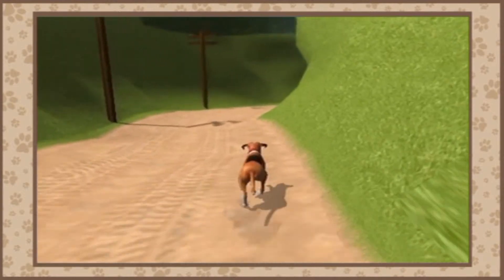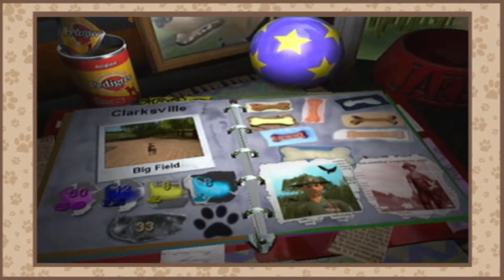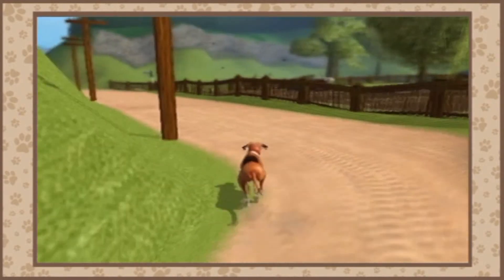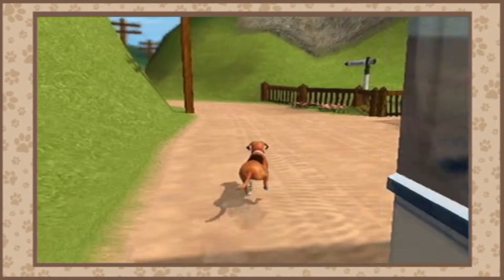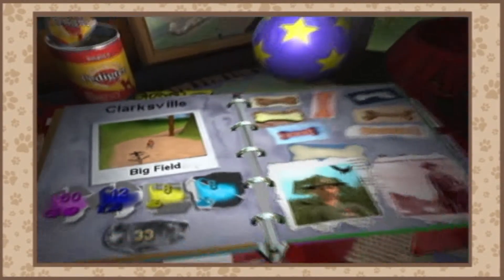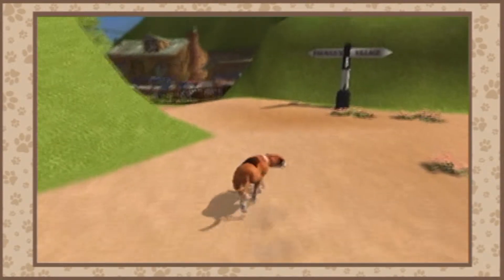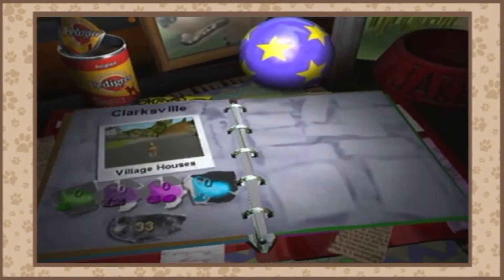Now that we're done with this leg of the map, we're going to head into our next area, which is going to be the village houses, just off of the farmhouse. The crows are closing in. We want to head all the way back this way. Now that we're at the farmhouse, we want to take the left path instead of the right. Sort of fell from the sky — so let's go this way to the village houses.